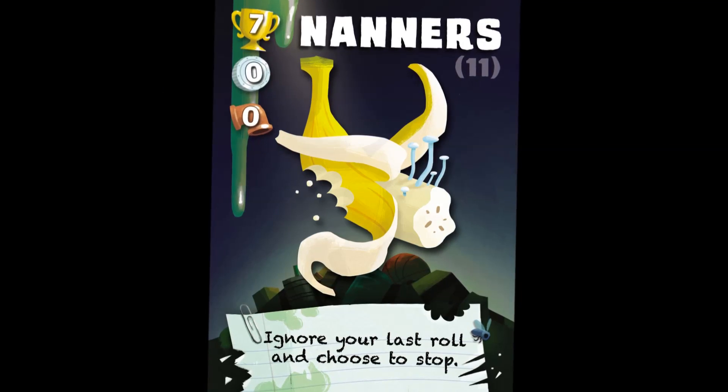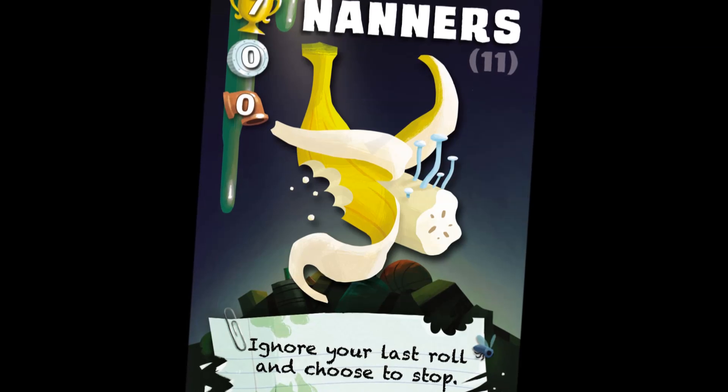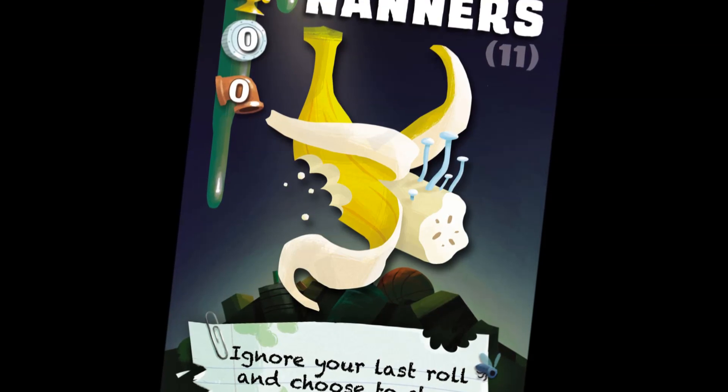Nanner's: trash pandas go bananas for Nanner's. Use the Nanner's card to ignore the last die result and treat it as if you had decided to stop instead. Once a Nanner's is played, you may not continue rolling unless another player uses a Yum Yum card on you.